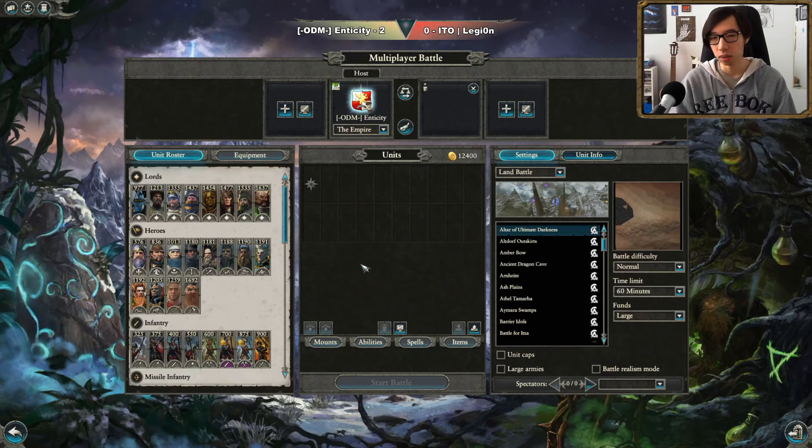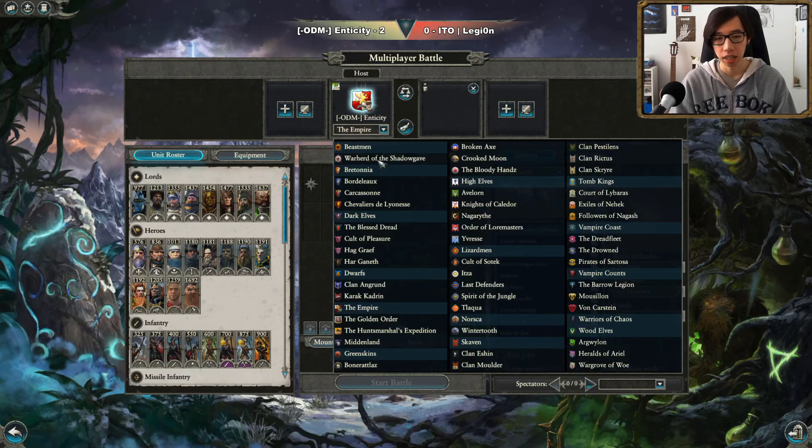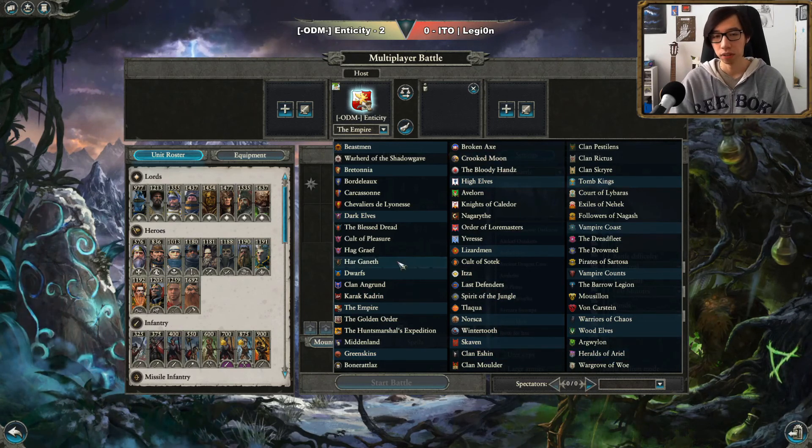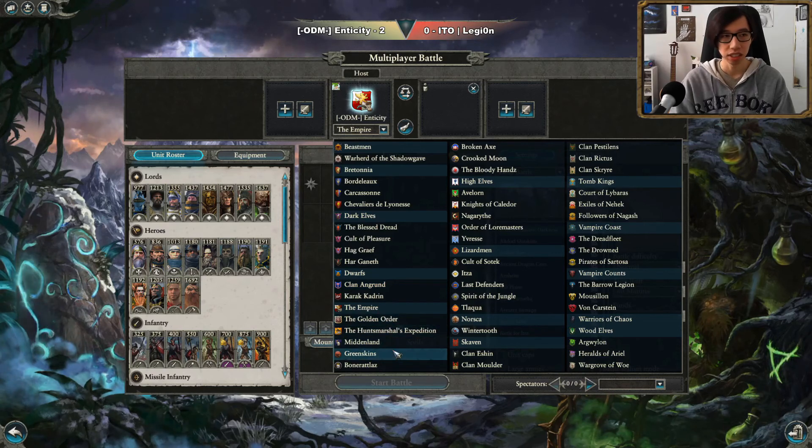Alright, hello! Today we're going to be practicing Empire and Greenskins — Greenskins as a counterpick, Empire as the main pick — on our quest to get practice in for all of these factions. If you've been paying attention, we've had Beastmen, Bretonia, then Dark Elves and Dwarves. Now we've finally reached the first third of all the factions.